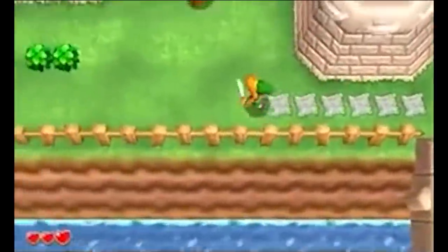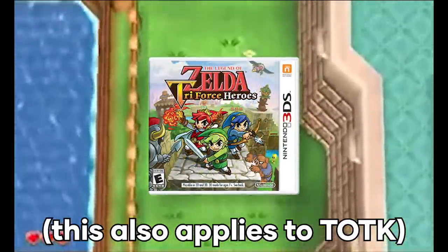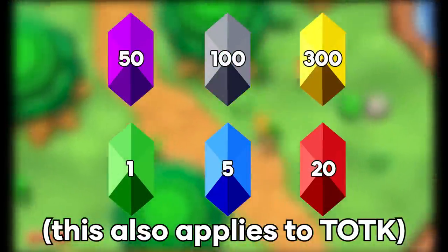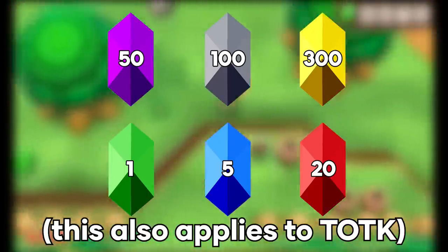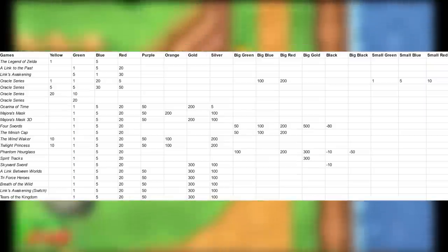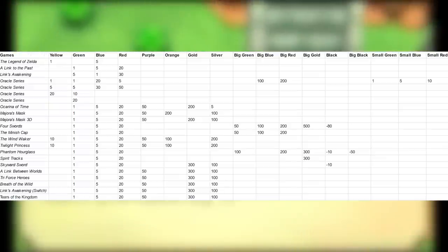The next four games all use the same rupee setup, which includes A Link Between Worlds, Triforce Heroes, Breath of the Wild, and the Link's Awakening remake on Switch. We have the rupee trio with purple back at 50, silver at 100, and gold at 300. It may have taken us a while, but we got here eventually. After all our research, this is what our data looks like — we have a lot more information across a lot more of the games, and we've dedicated columns for every rupee type, even if they only show up once.